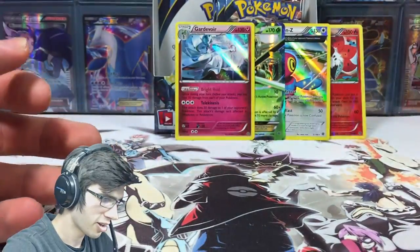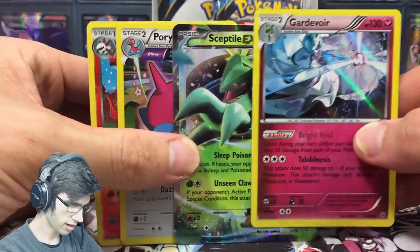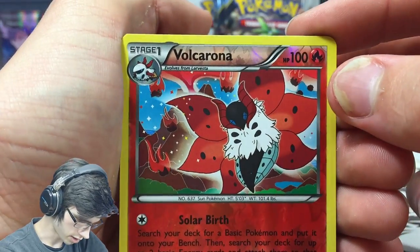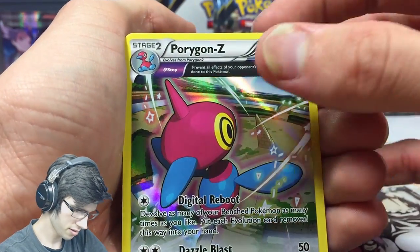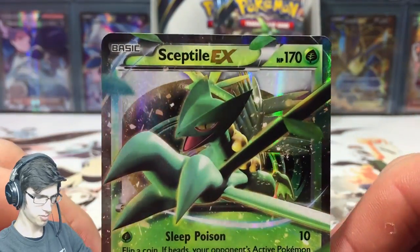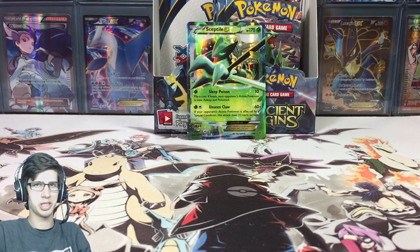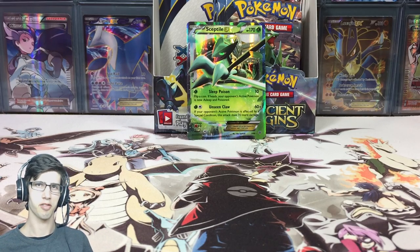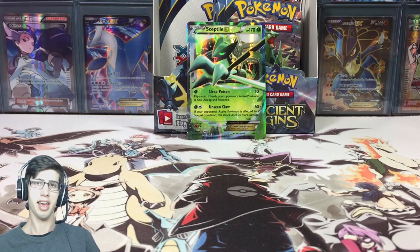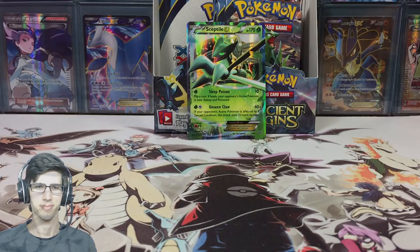Alright, to recap this part: we got the reverse holo Volcarona, the holo Gardevoir, holo Porygon Z, and the ultra highlight of this part — Sceptile EX! If you enjoyed this video, hit that like button and let's try to get it to five likes. Let me know in the comments what you think of my openings, subscribe if you're new, and I'll see you guys in part four — peace!